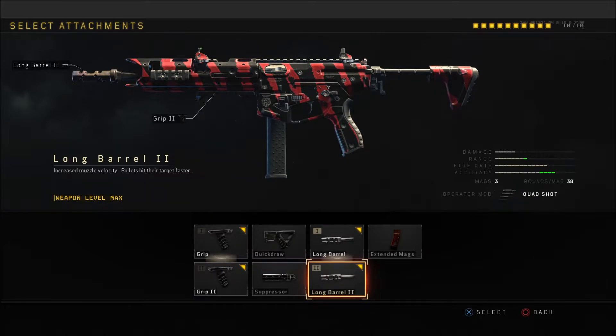Long barrel two increases muzzle velocity, meaning bullets hit their targets faster. It's not rapid fire — it doesn't increase the number of bullets coming out of the chamber. If you hold the trigger for five seconds, the same number of bullets come out. What it means is that if I shoot someone, it takes 0.01 seconds to hit them instead of 0.1 seconds. That's very crucial for me personally.